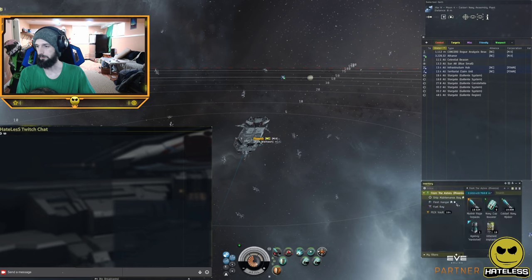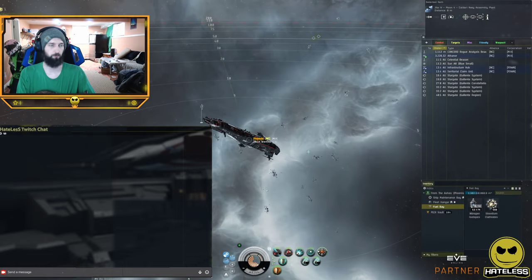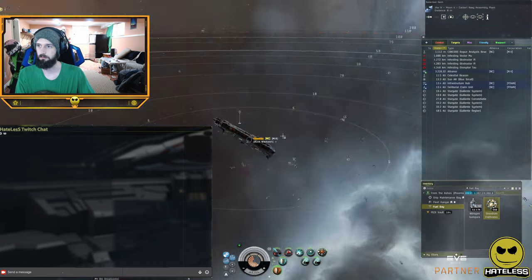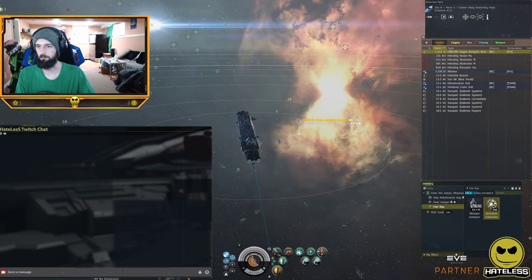This thing sips on ammo — it doesn't use ammo very quickly, which means it's cheap to run and operate. And strontium — I know it sounds expensive, but honestly it's a really cheap material that you can get in mass fairly easily.